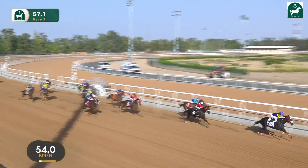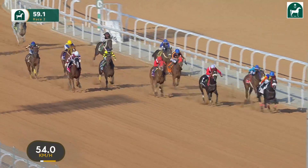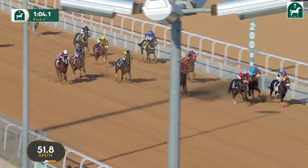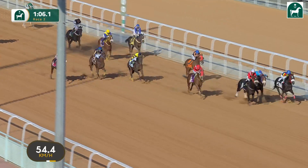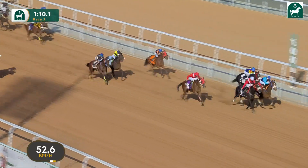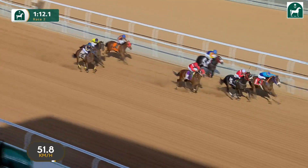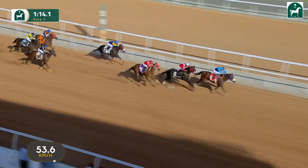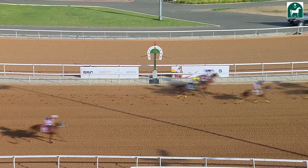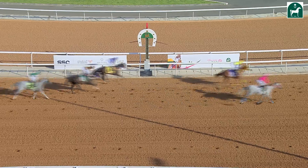Yantahid is now moving into fourth, but they've got to go and catch this leader. Al Mahabani in front, the white cap of Azeem — Fazzat is digging in towards the rail, just looking for a bit of racing room. Then comes Yantahid towards the outside. Two in line — Fazzat towards the far side of Azeem — yet Fazzat's now digging in, and Fazzat begins to draw on and go on to score! Fazzat the winner, tight second Azeem.